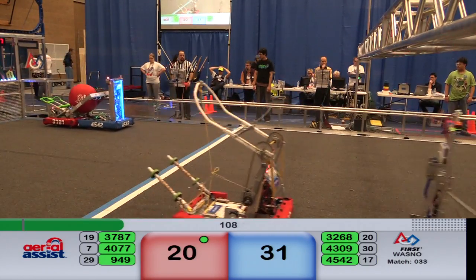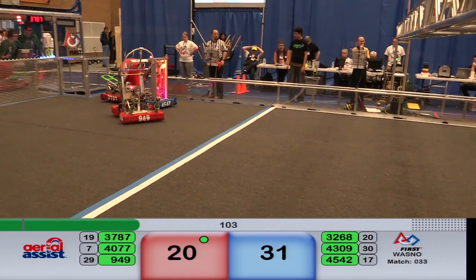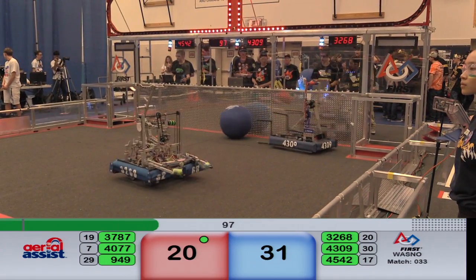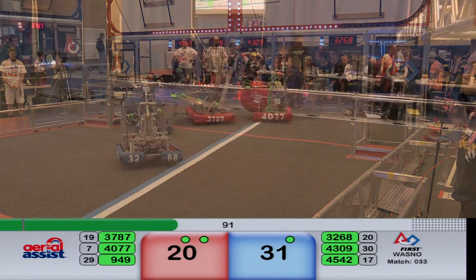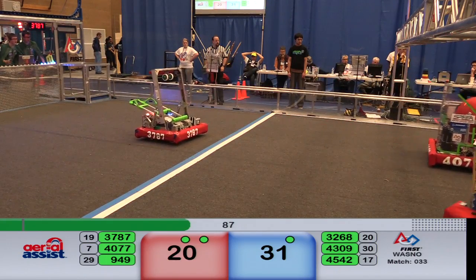45-42 is giving some pushback to 37-87. And that's the idea — to get that ball off the robot. MASH is trying to pick up the ball now for the red alliance, working with their teammate 37-87, the wild Roboto Cats.